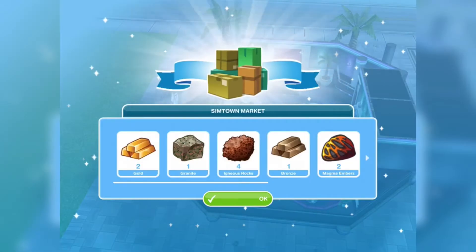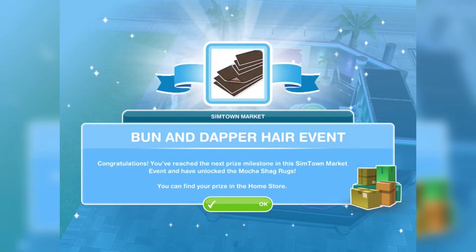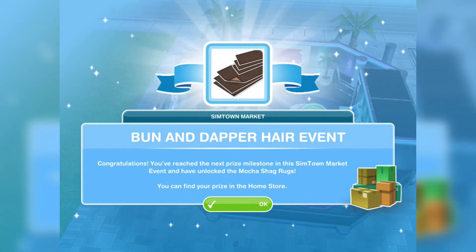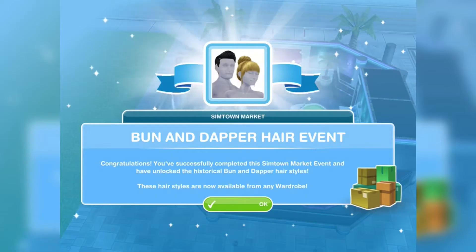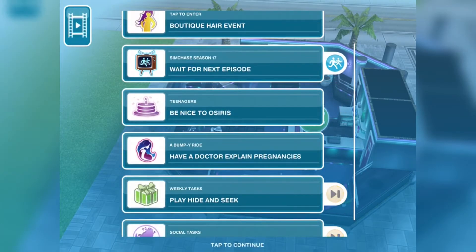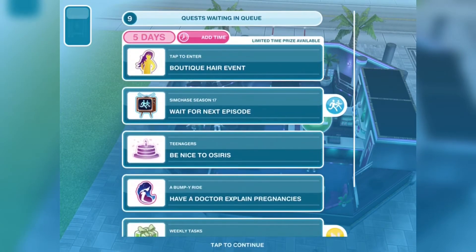We won the random monument resources again. Congratulations, you've reached the next prize milestone in the SimTown market event and have unlocked the mocha shack rugs. And I won the grand prize — the historical Ban and Dapper hairstyles! That's it for the SimTown event!